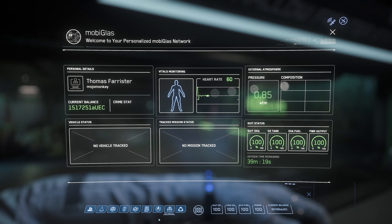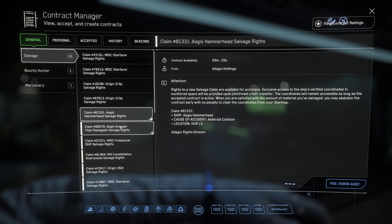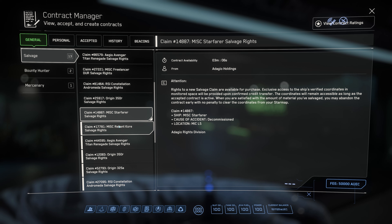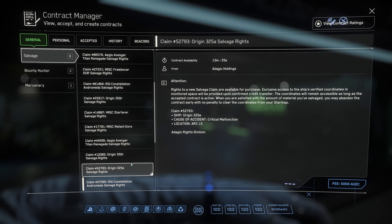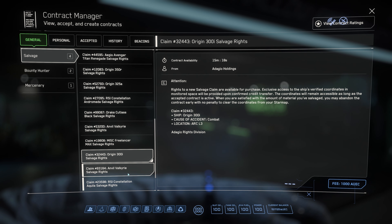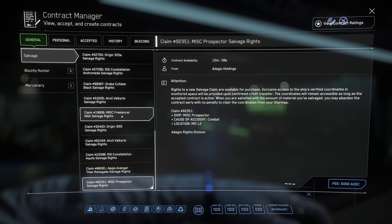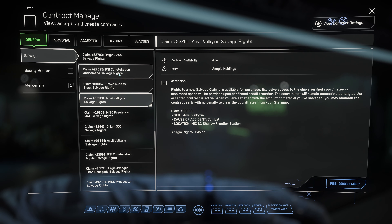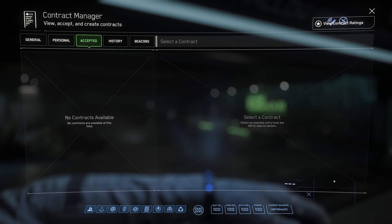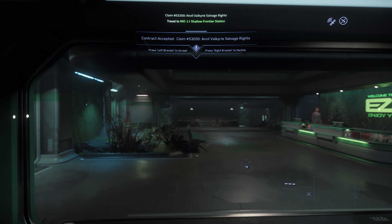We start out looking for a contract to salvage. There are plenty of salvage claims to go through - usually depending on how much time I'll have, I'll go down the entire list just looking at the location for something close to where I am. In this case, that Valkyrie there looks tempting, and I see nothing better, so we'll take the Valkyrie contract. The total cost here of 20,000 alpha UEC - we will more than make that up with the contract.